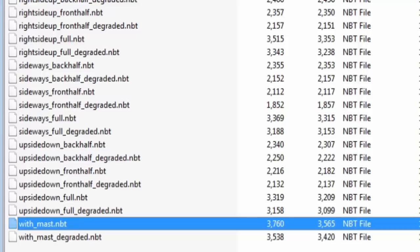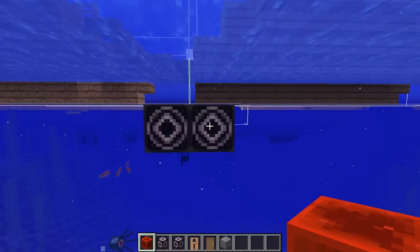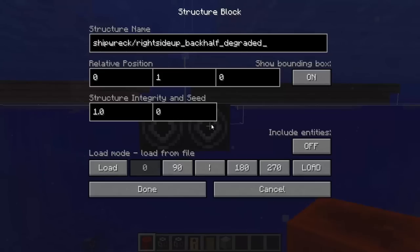Of course, you would have seen that at the beginning of this video. So what you want to do is type in your back half version — so "shipwreck" slash, because this is the folder that this is within, and then "right side up underscore back half."